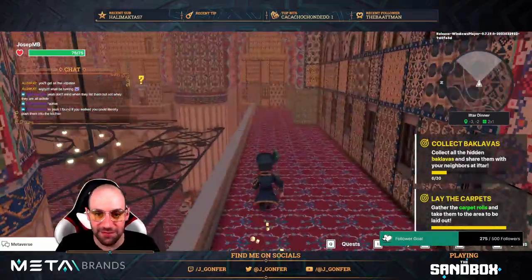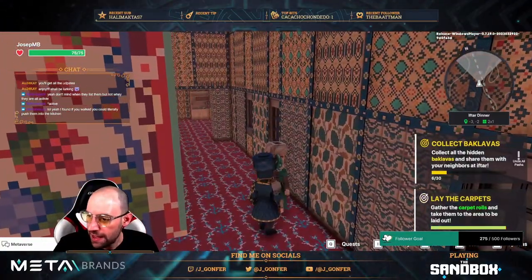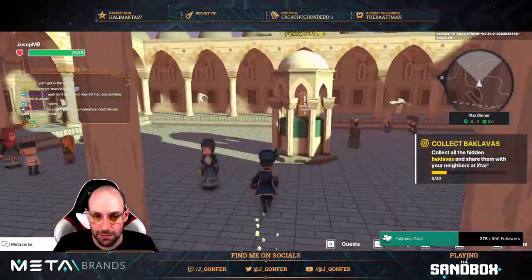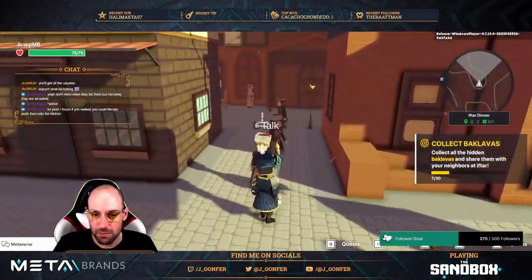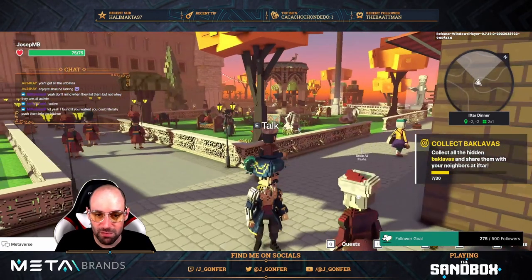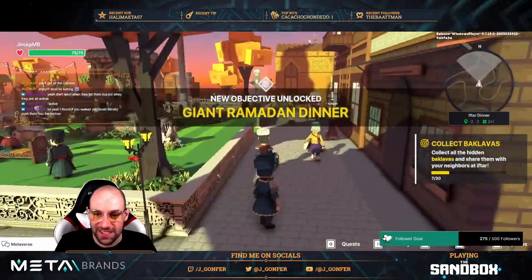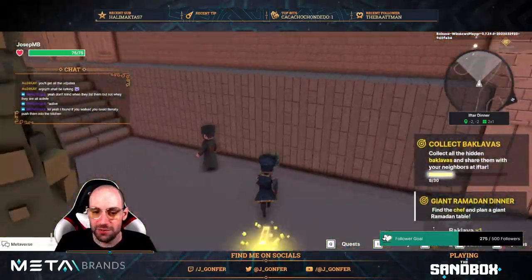Okay, back from real-life stuff, let's continue. We need to complete this quest and the next one is just in front of us — Uncle Ali Pasha. We can go outside through this door. The ambience here is set in Turkey — this is why you see people wearing old or antique clothing. I didn't read the title: 'Grand Ramadan Dinner.'